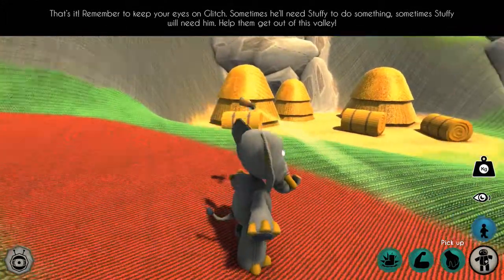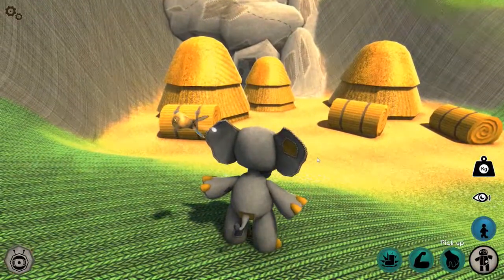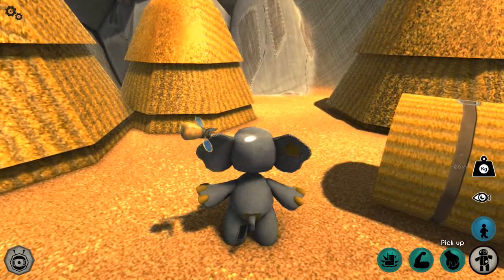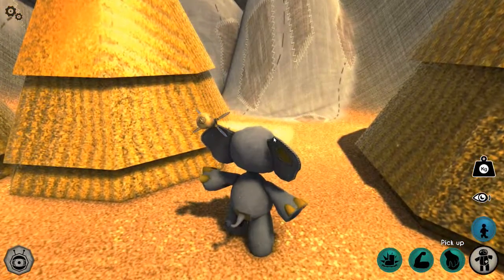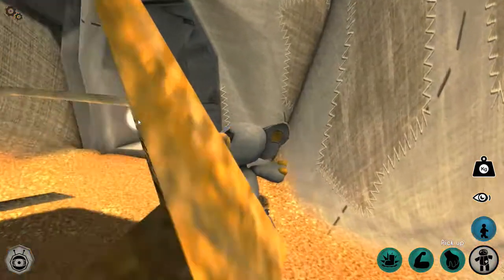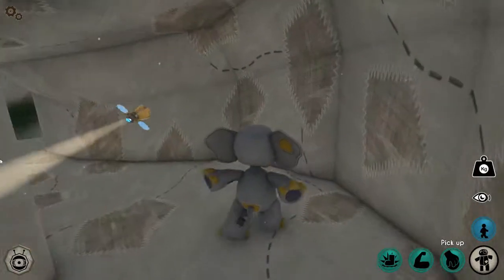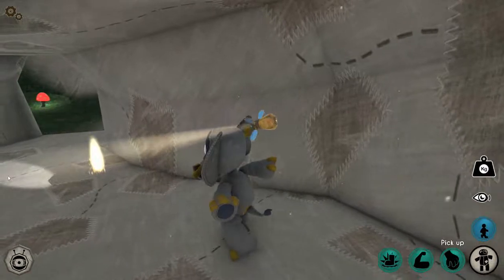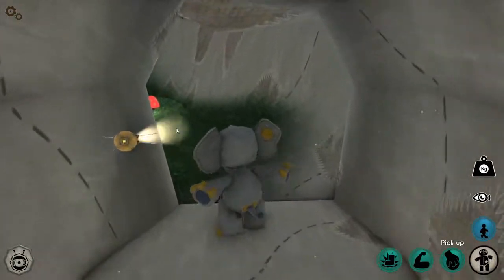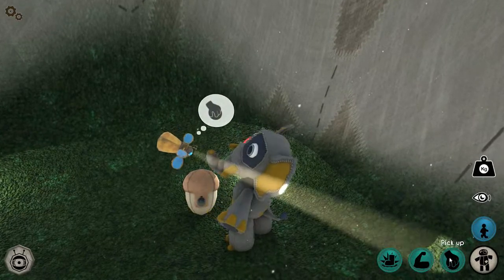Now we can look around — there are some hay bales. I actually really love the graphics on this, it's just too cute. Over here, behind these hay bales, there is something. It takes a little getting used to — that sound means you can't go there, like obviously you can't climb a wall, so he'll tell you. But mostly he can go where you need him to go.